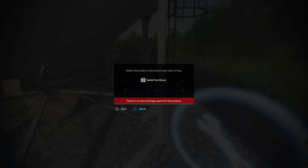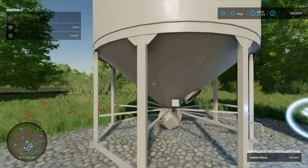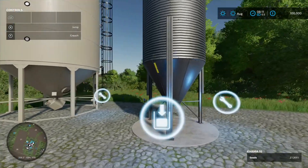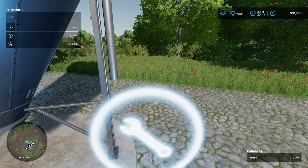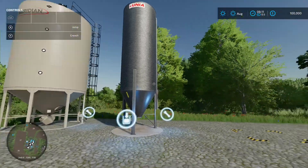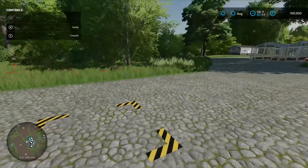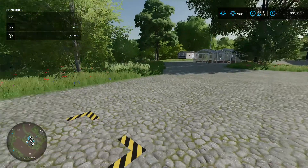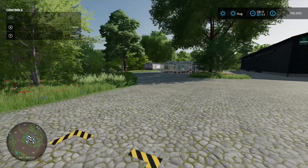One silo can hold seeds or mineral feed, and another can hold solid fertilizer. One of them comes completely full already - I like that, you get a full silo as well, brilliant. There's also your pallet spawn point for your beehive, which is over there - it's quite far away, not sure if it's going to reach.